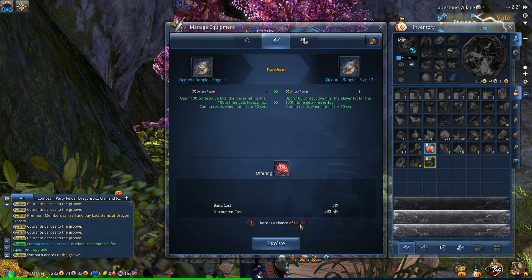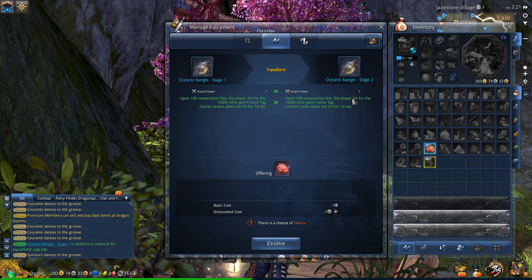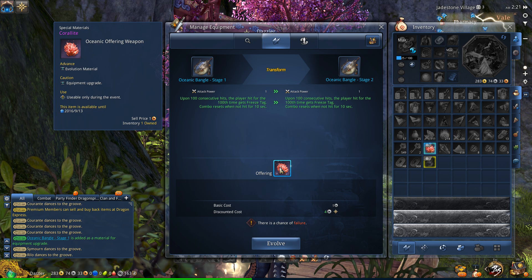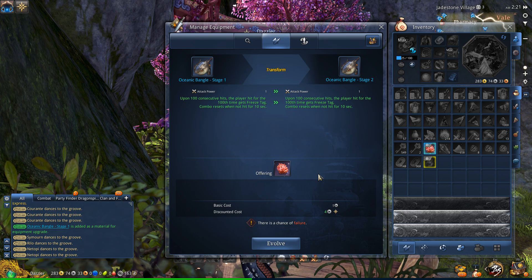When you upgrade the weapon, there is a chance of failure. If that happens, the weapon will be destroyed and you will get a fragment out of it. How do you actually upgrade these weapons? In order to upgrade the weapon, you need this thing right here - a Coralite. I got this one from a run of Cold Storage. You actually get it from the Dynamic Quest in Cold Storage, which makes me think if you buy Cold Storage resets, you could actually get more than one of these per day.